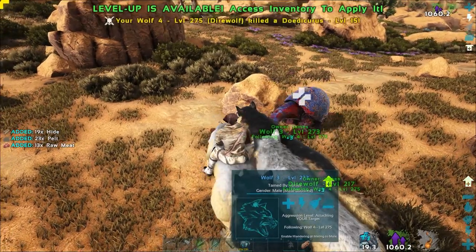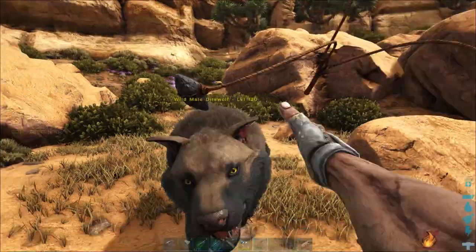Due to their lack of needing a saddle, they can be tamed very early on, simply by taking the high ground or using a bowler.